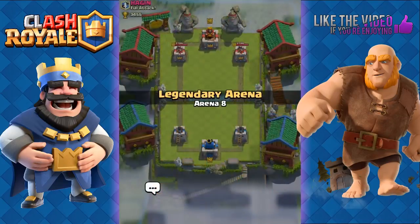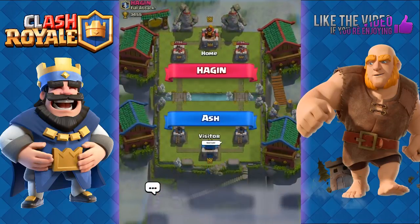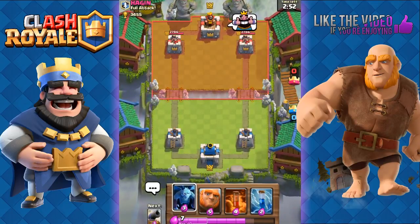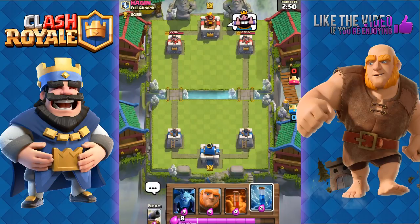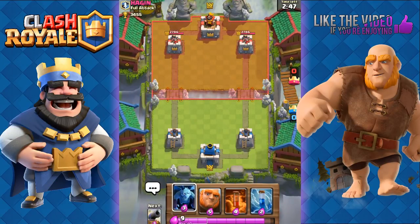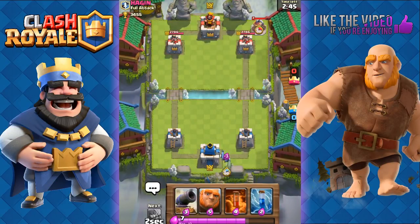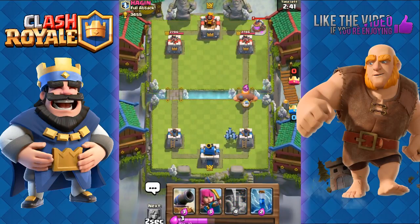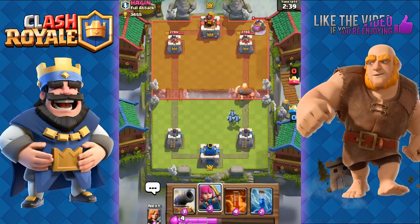Now we're up against Hagen from Full Attack. Good luck. We have Giant, Minions, Poison, and Zap. We don't want to start with the Giant — he's too expensive and it's going to be risky — so we start with the Minions first. He goes with the pump. In that case we can go with the Giant since he's down on elixir.